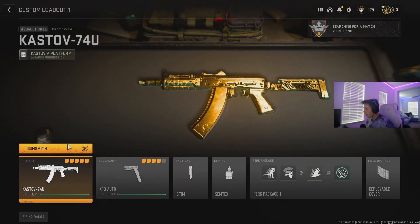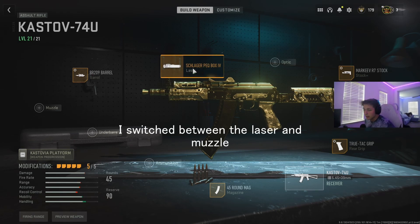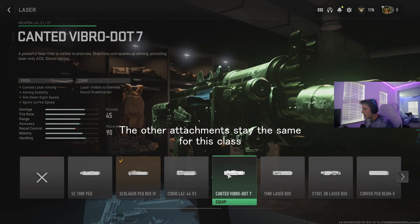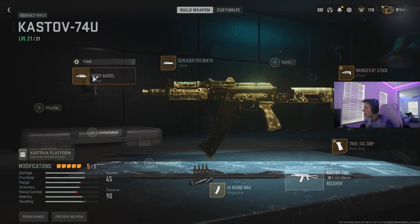Here's my class setup for the AK-74u. With the laser, I recommend changing it up to what you want. I use this one so no one sees it — the biggest thing is I don't want anyone to see my laser. If you want people to see your laser, go for something else. I'm ADS-ing and I want to hold corners, so I don't want them to see it.